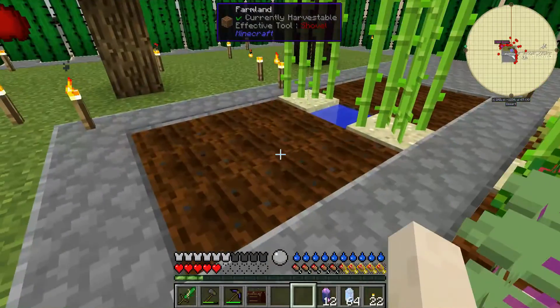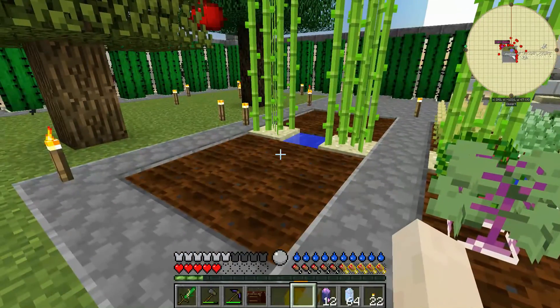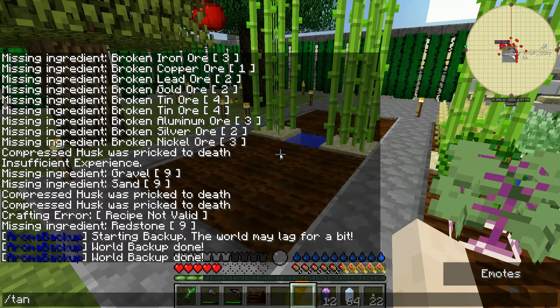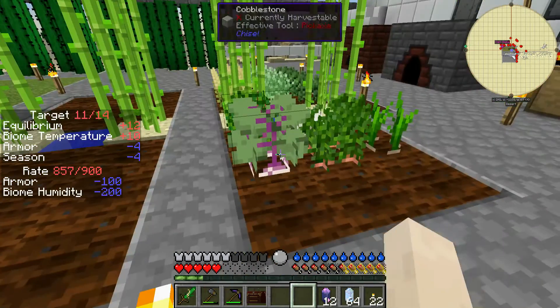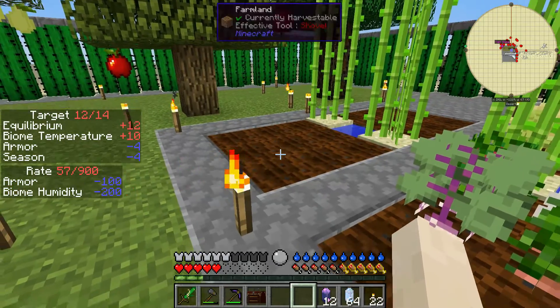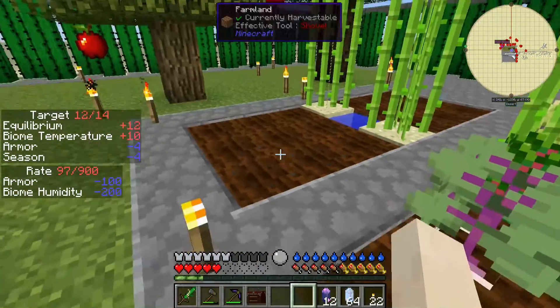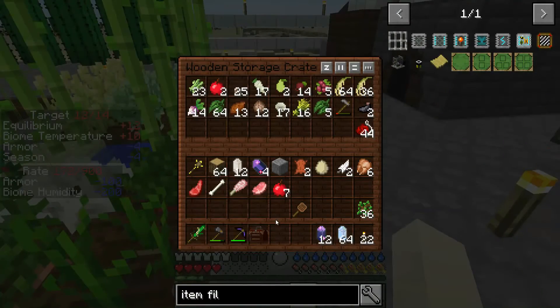As for the seeds — no more seeds. If you saw the time-lapse, they all died. Let me turn on temp info and show you: season minus 4, we're in winter. Pam's Harvestcraft stuff survives the winter, but not the normal Minecraft seed. So now not only do I not have any seeds created, I have none left — I used all of them.